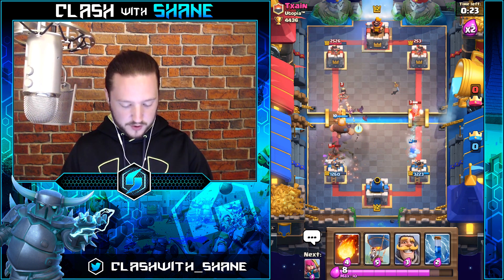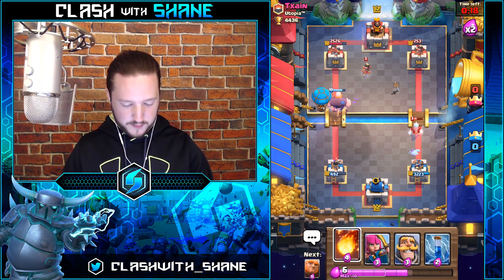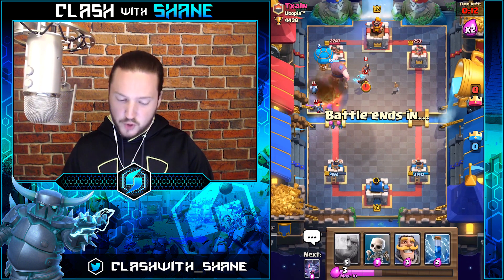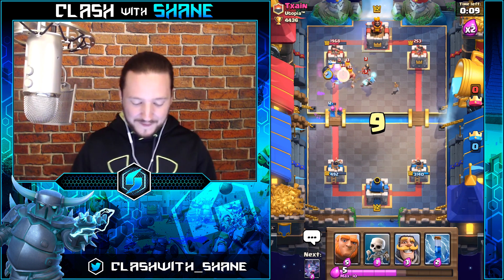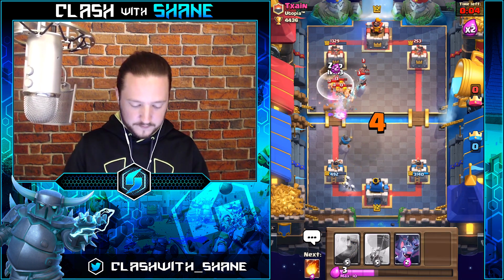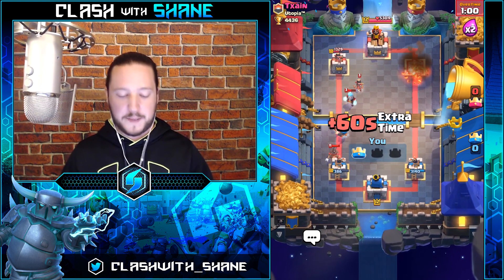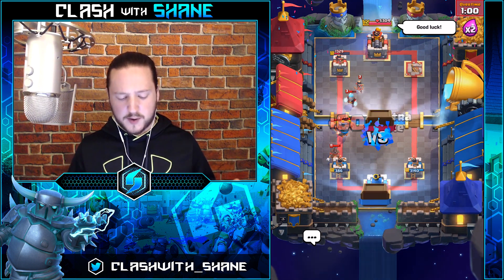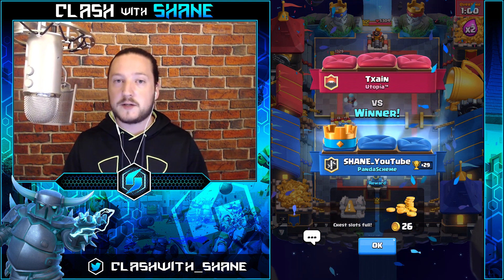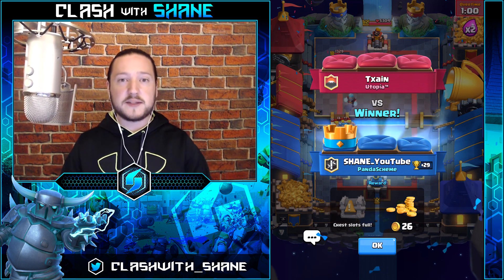Ignore the Royal Giant there — Balloon here. Where's your Minion Horde? There it is — boom, Giant getting there, Balloon getting there — not quite, but it's getting close. Let's cycle to a Fireball to finish the tower on the right-hand side. Zap here and Fireball for that tower — good game! My tower on the left was at 386, so if he took it down and we went into overtime I had a massive damage lead on his other tower.